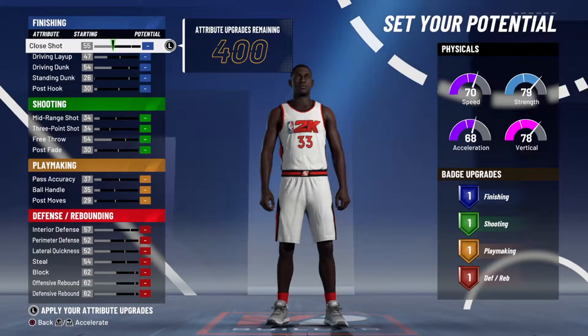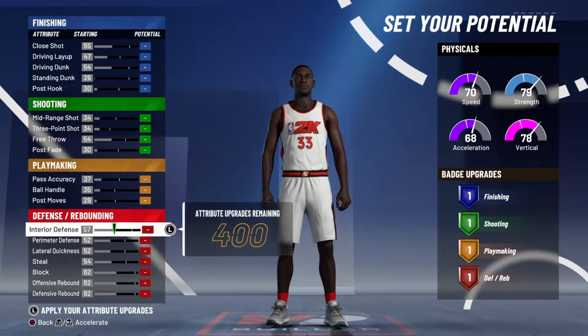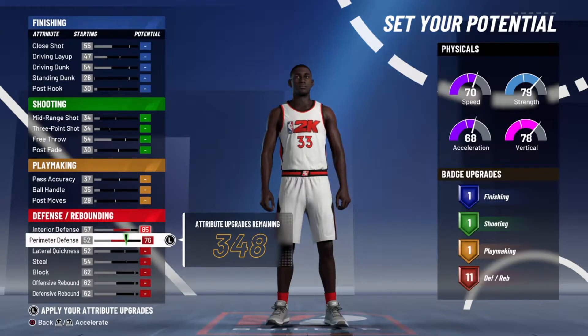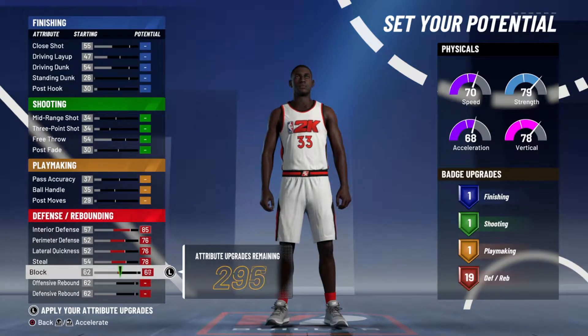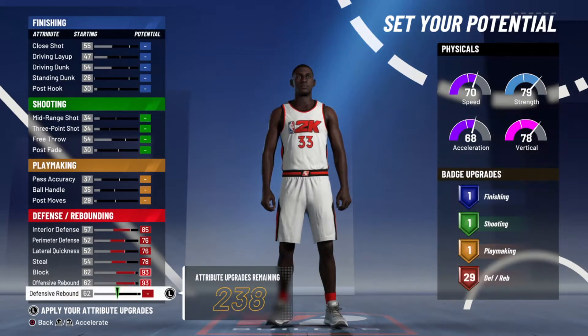If you got three friends, you got a piece for you, a piece for your friend, and a piece for your other friend. Since we chose the second-to-last chart, you wanna max out your defense — that is a go-to. I already got a 70 speed and a 75 strength just off the rip.